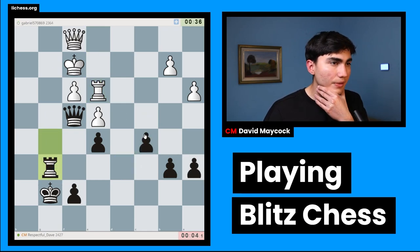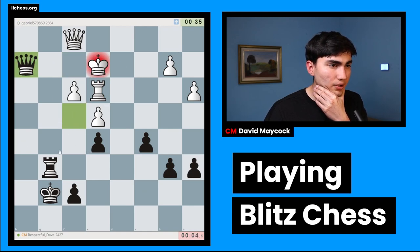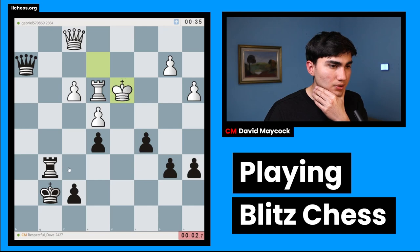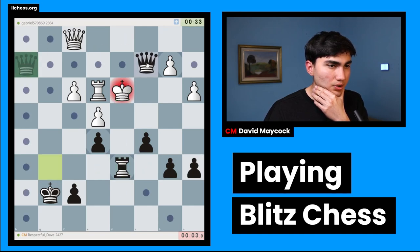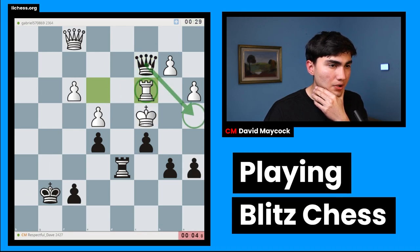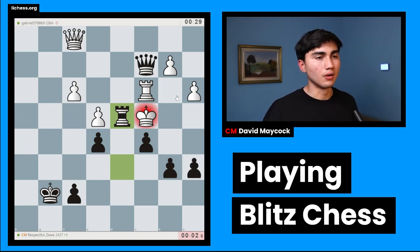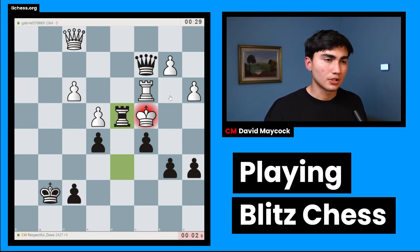Now things are unclear. Wait — queen h2 was interesting. Now I'm winning, because of rook d6, queen c2, queen a4, queen b5. Rook c3, queen a4 — oh, this is mate! There we go!